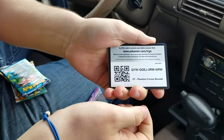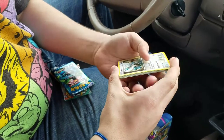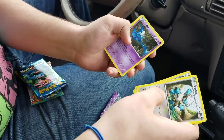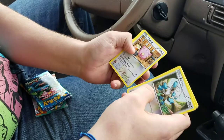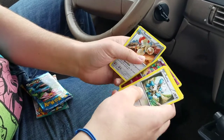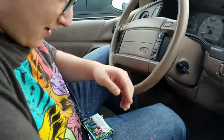Here's the code for y'all. We got a Furfrou, Swalloon, Roller Skates, Zubat, Bunnelby, Chansey, Carracosta, Joltik, a Swirlix, and an Excadrill — third guy, don't know his name — so just a regular rare.